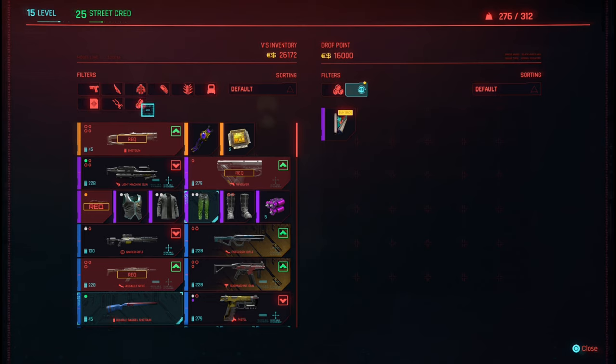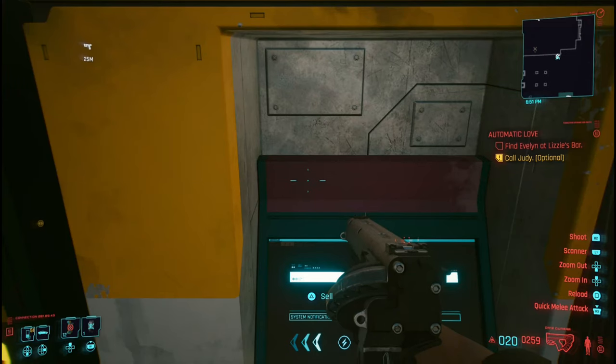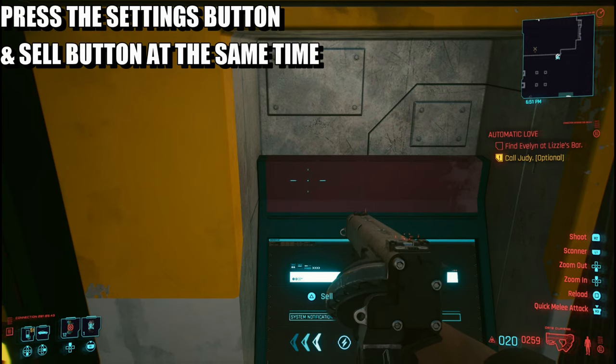Head over to the vendor icon on the map, then go to the painting itself. As you can see, I'm going to sell it for four grand. Once you've sold it, back away. Now what we need to do is press Options and Square at the same time.